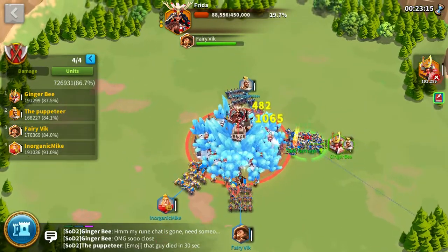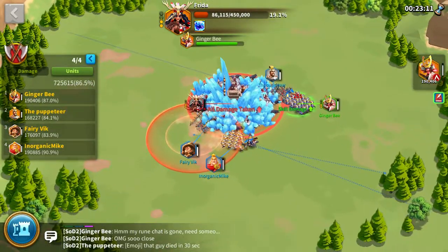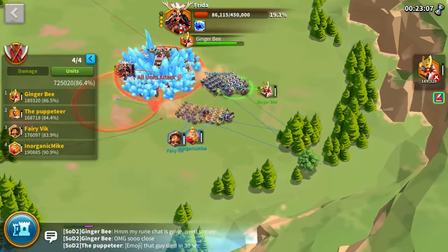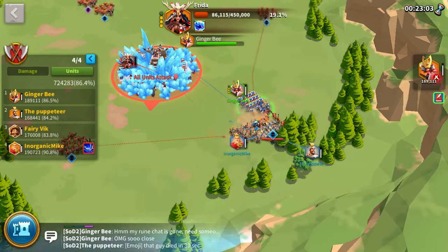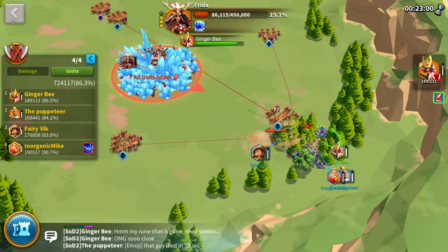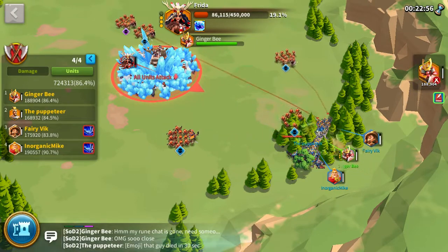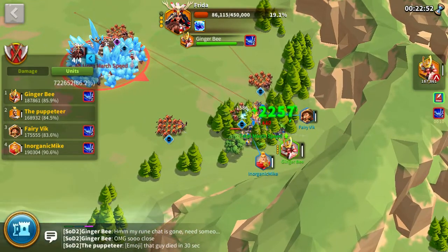Now that she's in her ice phase, we want to just pick a corner that everyone can go to. The reason for doing this is so we can group up all the mobs together — we want to get as far away from the boss as possible, and the person with the YSG will take out all these mobs.